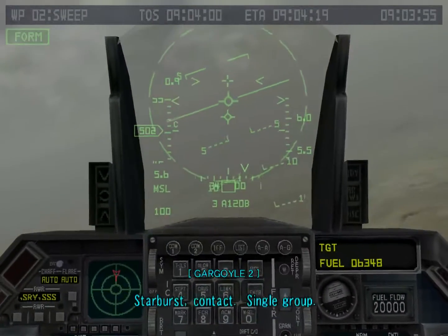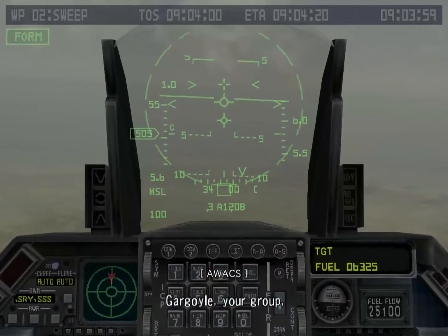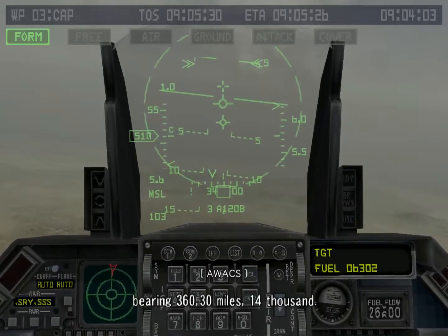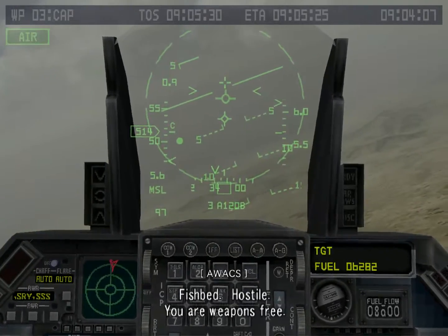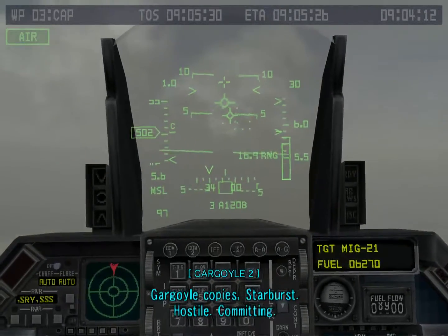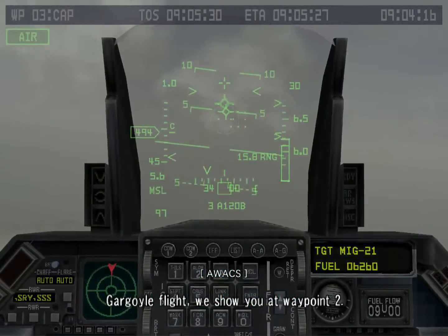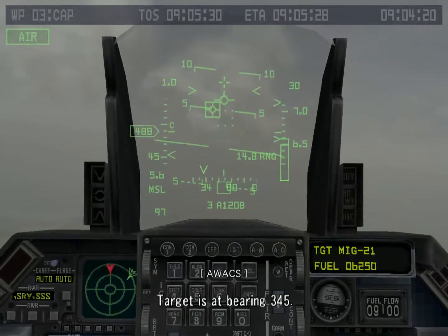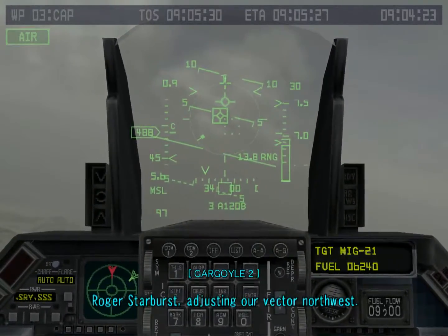Starburst contact, single group. Declare. Gargoyle, your group, bearing 360, 30 miles, 14,000, fishbed, hostile — you are weapons free. Gargoyle, copy Starburst, hostile, committing. Gargoyle flight, we show you at waypoint two. Target is at bearing 345. Roger, going to vector northwest.